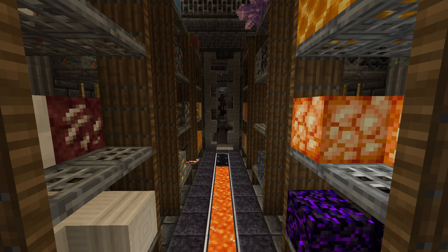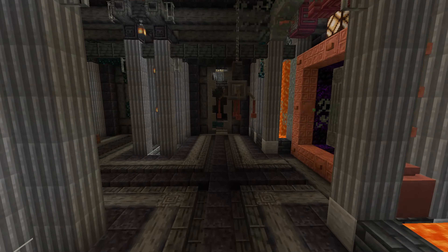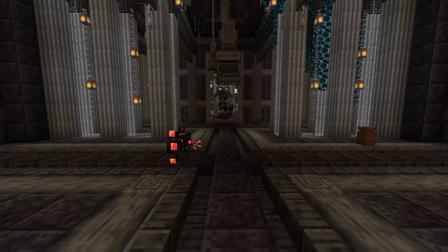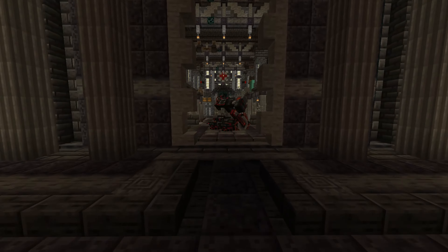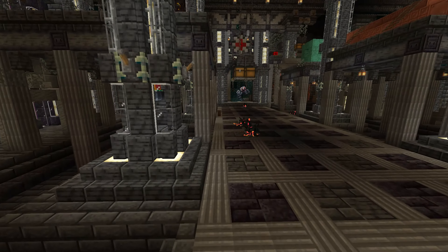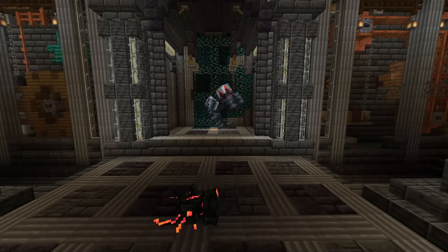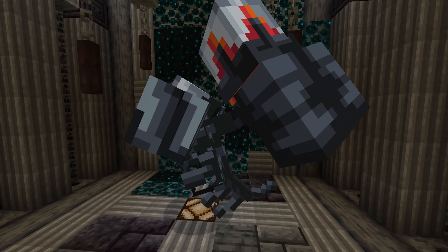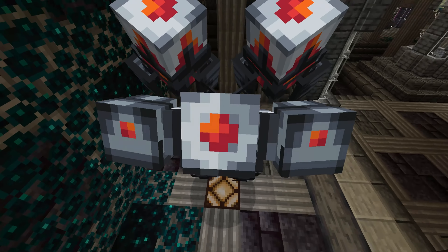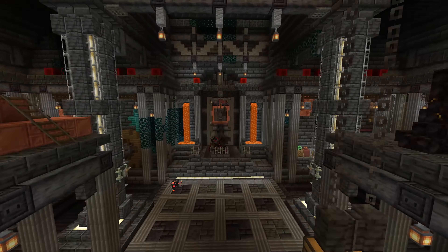The Ancient Factory is a place found deep underground that holds many secrets and two powerful bosses — one mini, one large. Today we're going to defeat this thing and see if it's strong enough to kill us in full netherite gear and weapons. Let's get straight into it and see if we can kill this goon.